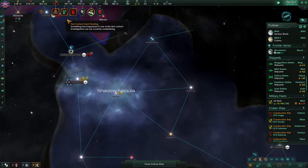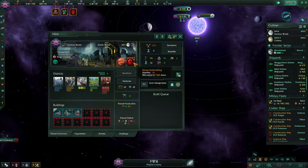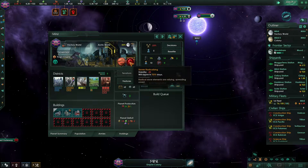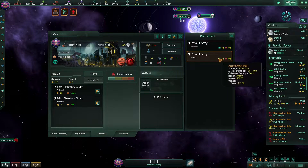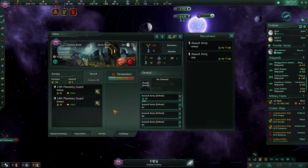I should balance that out a little bit. One of my planets isn't very happy — slaves radicalizing. Let's build some fleets.